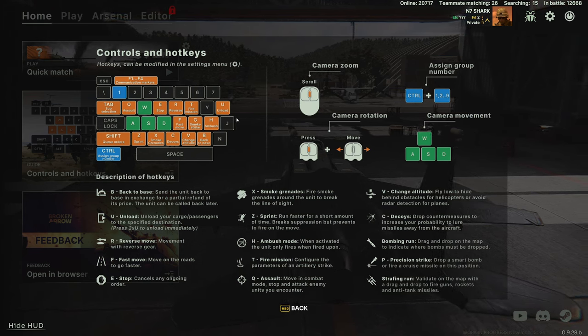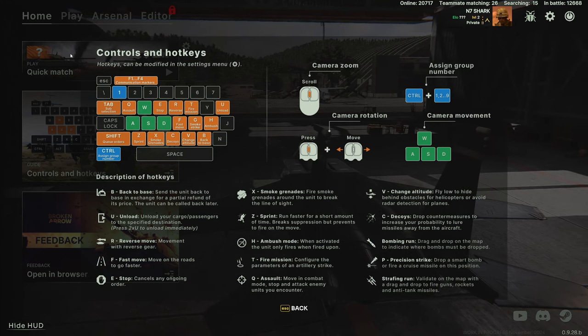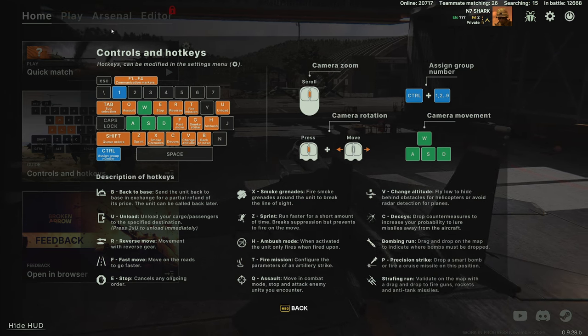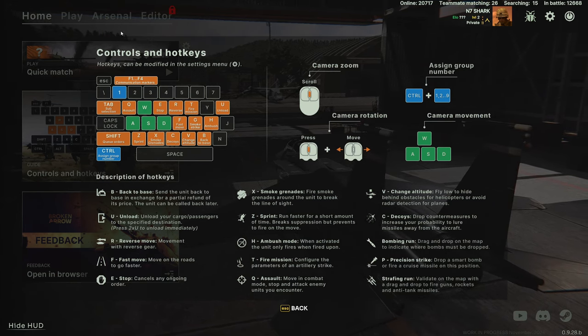The best way to use supply: select your supply truck, helicopter, or airplane, and when you select it you'll see on the left a bunch of options that allow you to choose what goes in it. Make sure you actually put supply in it — I followed the old war game model and forgot to put supply in it a couple of times. I was playing like, why can't I resupply anything?